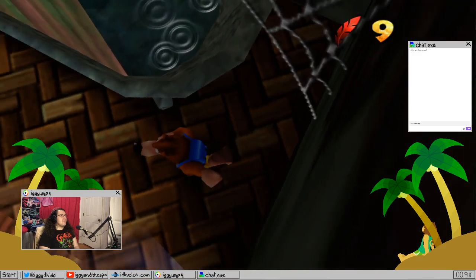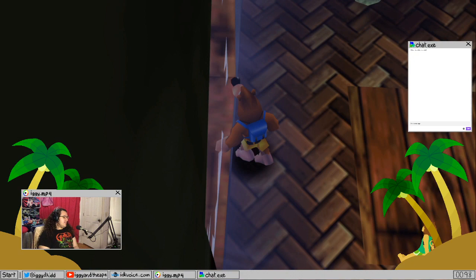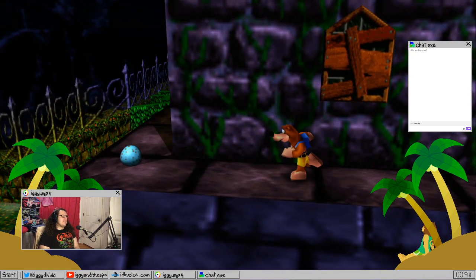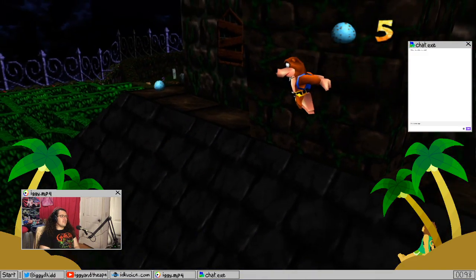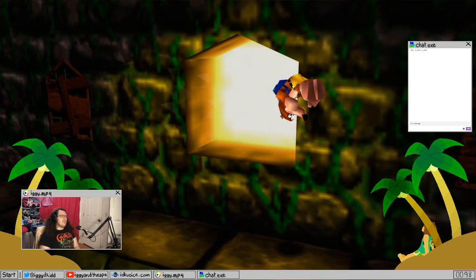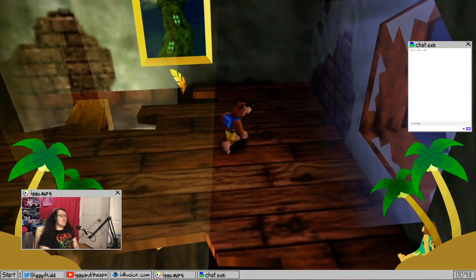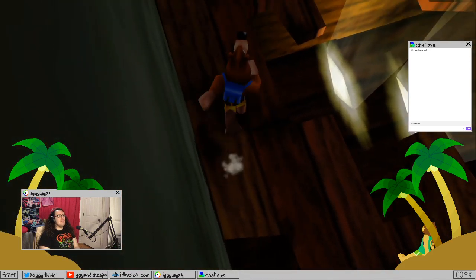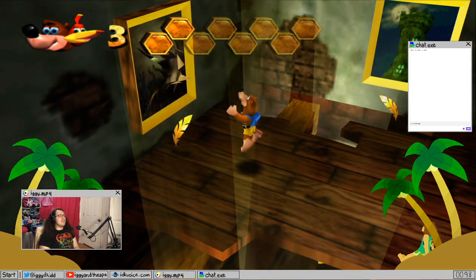I will admit the pumpkin is my favorite of the transformations, and it's the last good one. Because the bee is cute and everything, but it doesn't really let you do much — which is disappointing because the other ones let you do quite a bit. The termite only lets you go up the one hill. Whoa, forgot about these guys — man, that's scary.